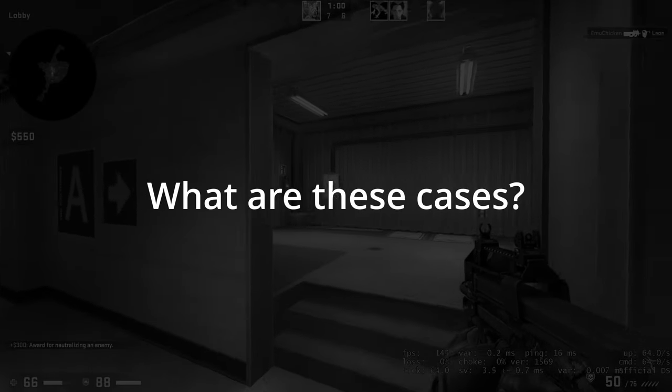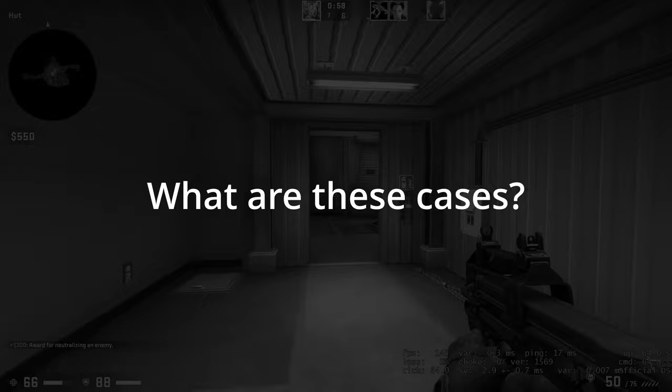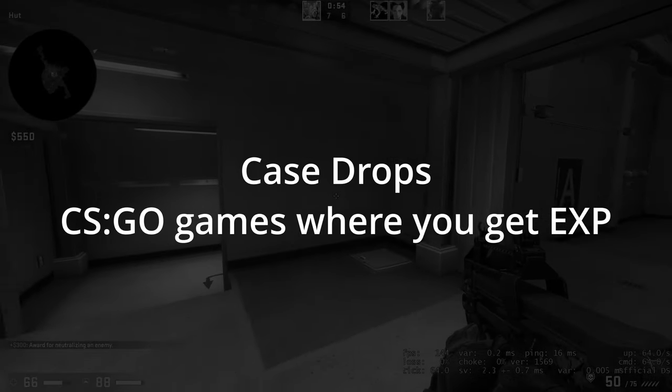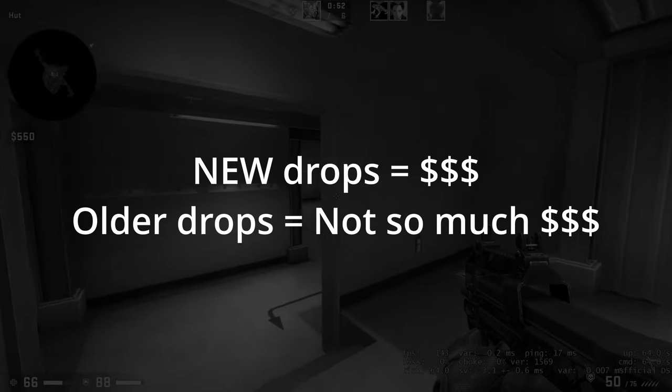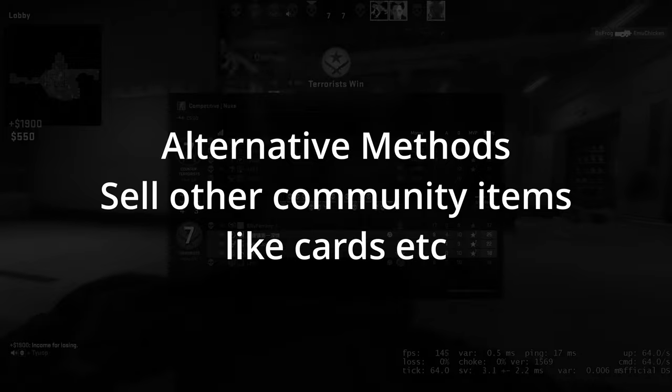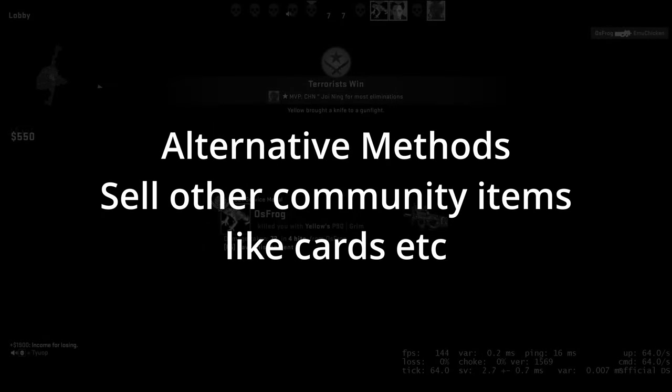But what are these cases? They're basically an in-game item for CS:GO that you can sell on the Steam market. For these to drop, you need to be in any CS:GO game where you can gain EXP. But it's a roll of the die — you may get new drops, older drops, or none at all. Alternatively, you could sell cards or items from other games, or kickstart the operation with a little cash.